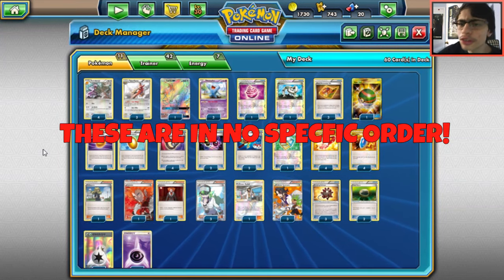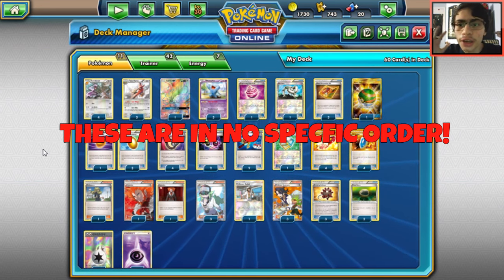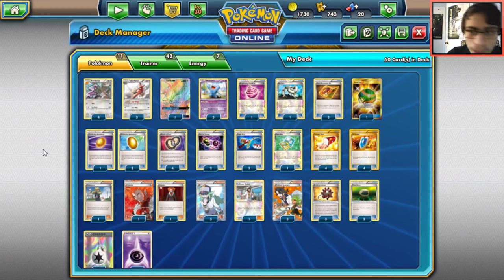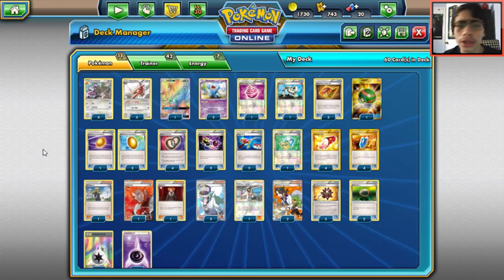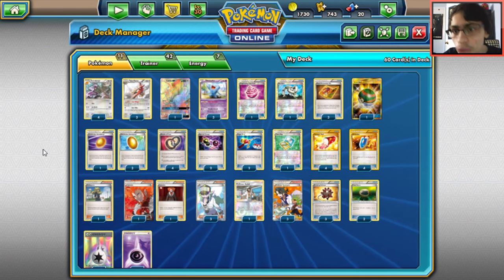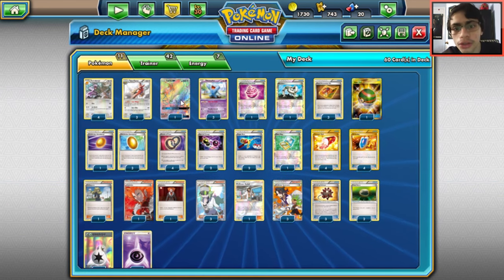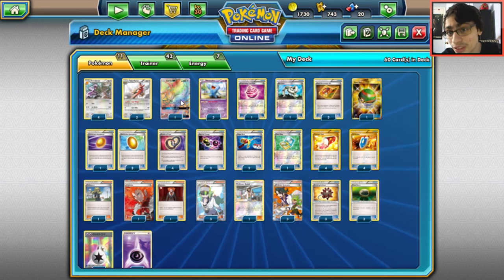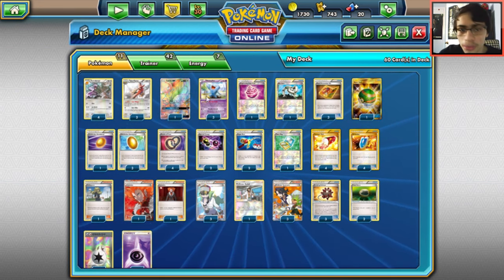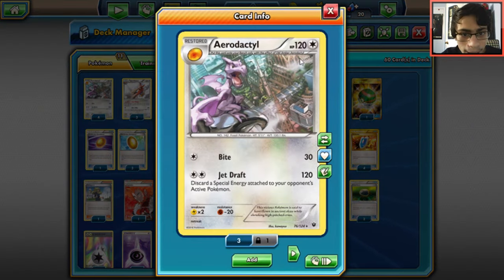Starting off with the first budget deck: the Aerodactyl Wobbuffet budget deck. This is a deck I covered about two weeks ago and it's pretty powerful and budget friendly. You don't need many expensive cards — Tauros GX is needed but it's only worth a couple of packs. Aerodactyl is a solid attacker, doing 120 for a DCE and removing a special energy from your opponent's active Pokémon.